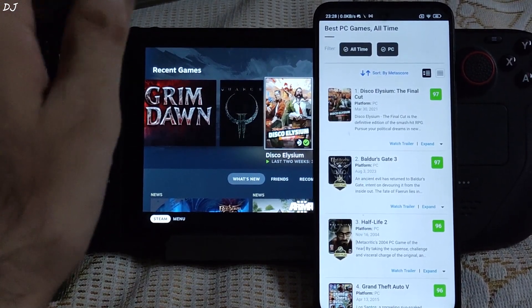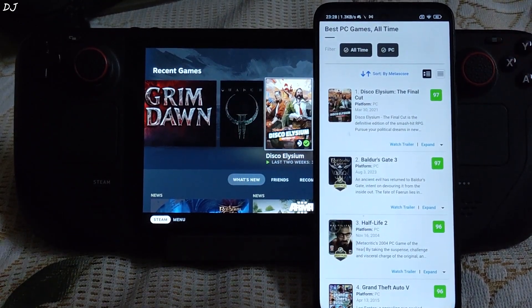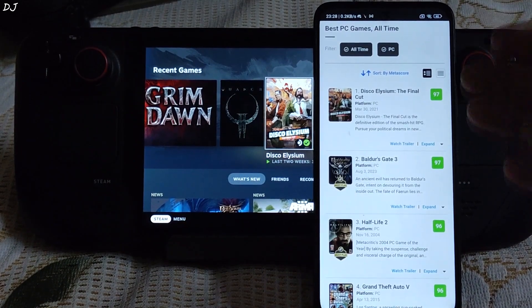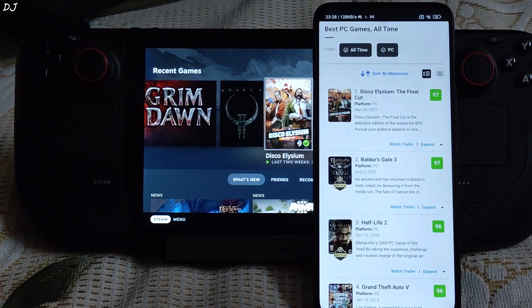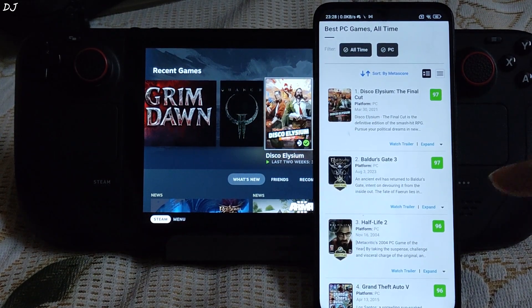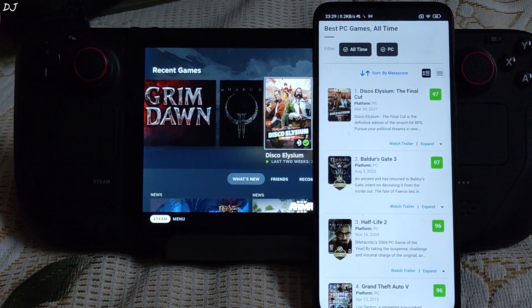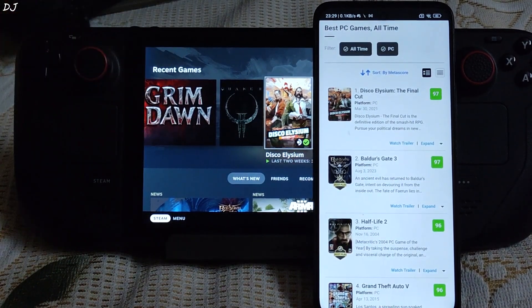First I will be running Disco Elysium. Now a lot of people may not be aware of this — Disco Elysium is the highest rated PC game of all time on Metacritic. You can see the rating here. Second most popular game is Baldur's Gate 3. Actually both Disco Elysium and Baldur's Gate 3 have the same score. The third most popular game is Half-Life 2 and the fourth is GTA 5, with almost 185 million copies sold.